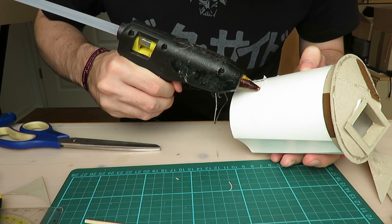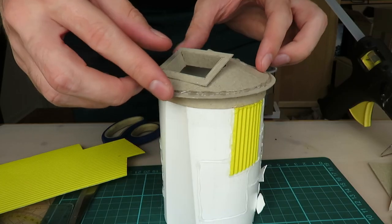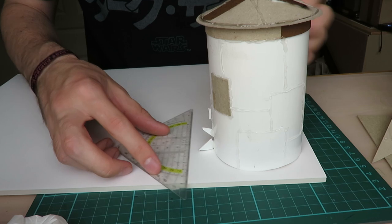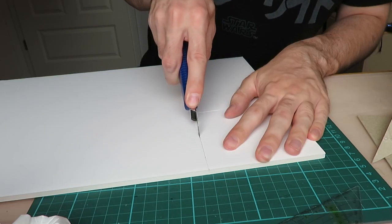I then went on adding some weld seams to the silo so that it looked old and interesting. For the silo to stand on, I decided to go with a cement foundation that I made out of foamboard.